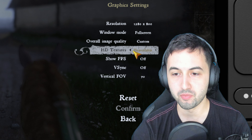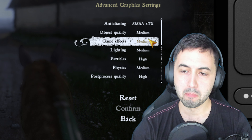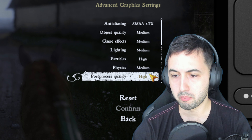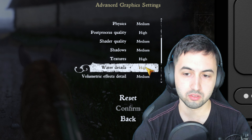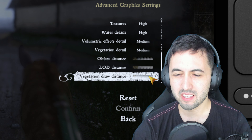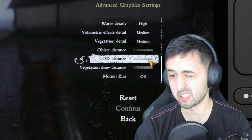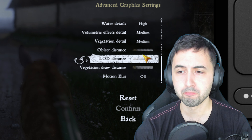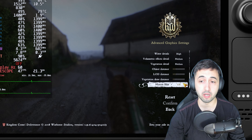So 800p, no HD textures because we're on a Steam Deck, basically medium settings with high particles, high post-processing, high textures, water details, and the draw distance — I lowered it quite a bit to like 20% maybe, because I'm targeting 40fps here, and I'll show you why in a second.